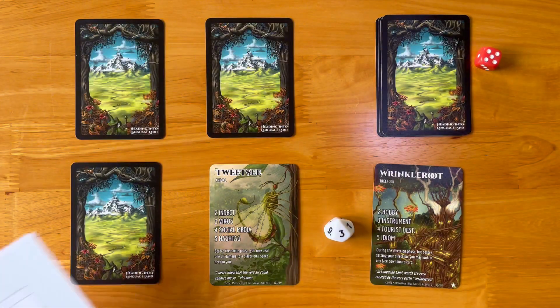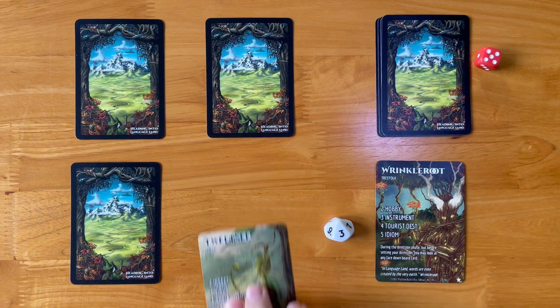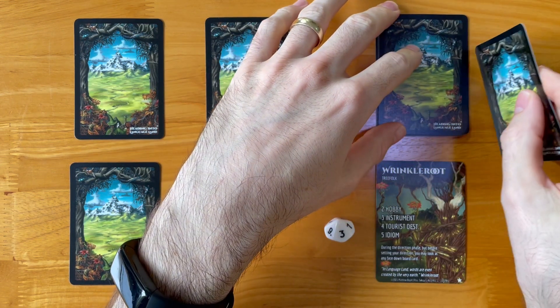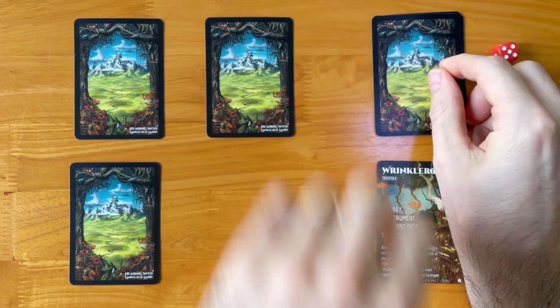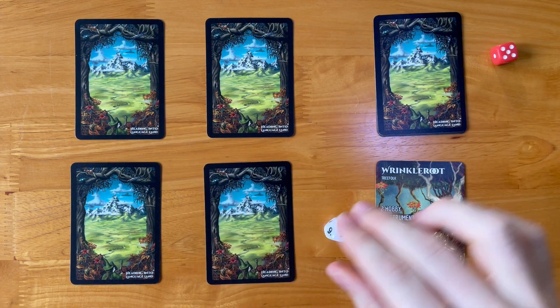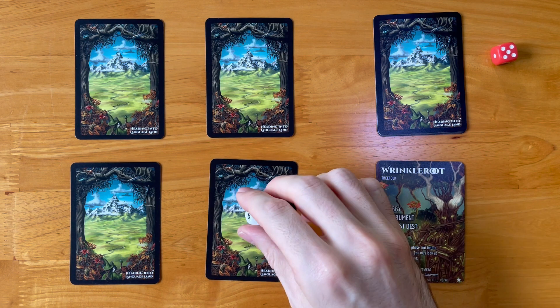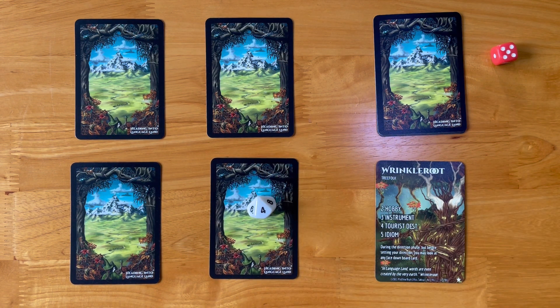Obviously I'm learning Mandarin — that's my target language — but you can use this game for any target language you're after. So I destroyed this character and he goes back under to the bottom of the deck. I refill this space, go up one point, and move to this space. Now that completes one turn.